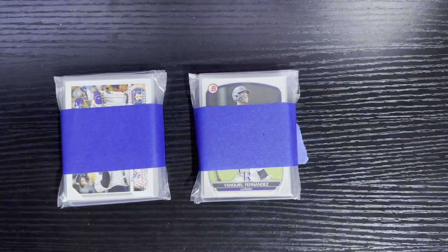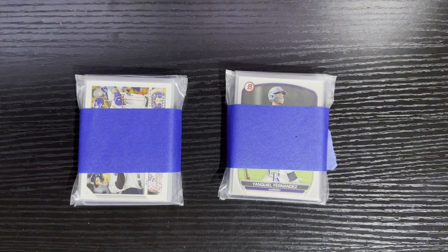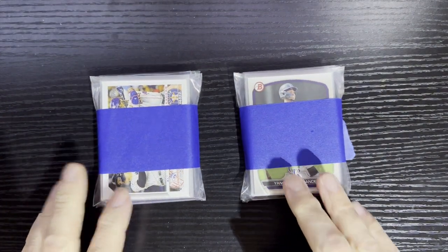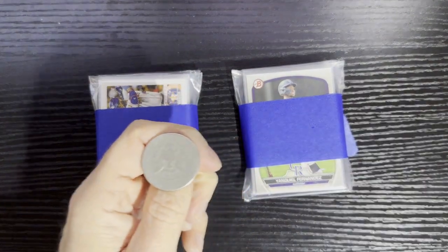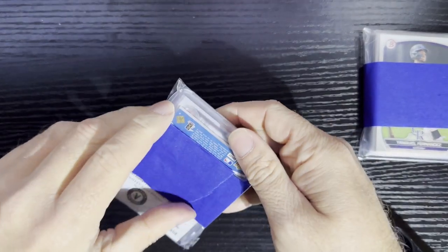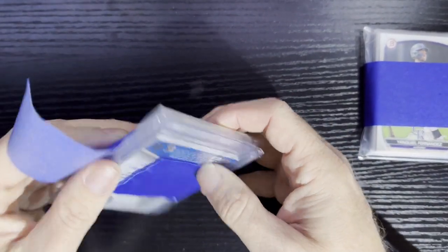So here we go — we got two packs here. I gotta use the coin of chance. I thought it was one pack but it says two, so we got two packs in here. We flip it — we got heads — the lucky coin of chance. Boom, heads wins, we're doing that one first.